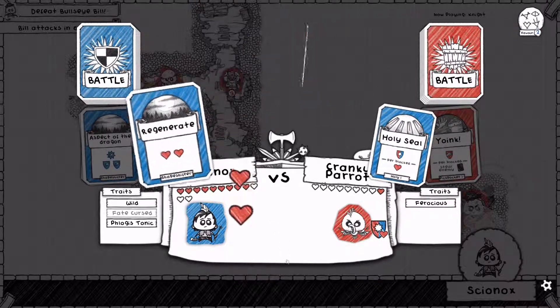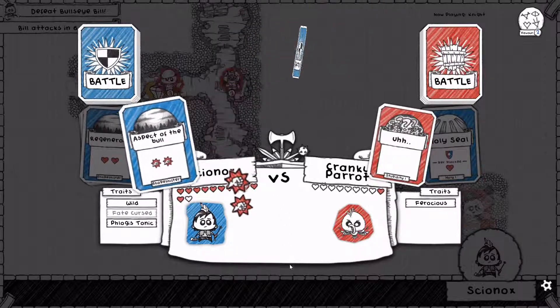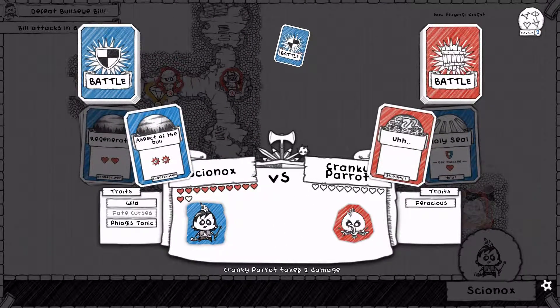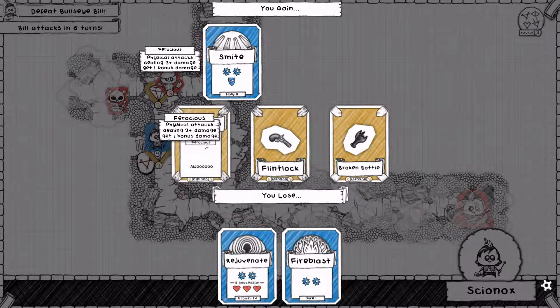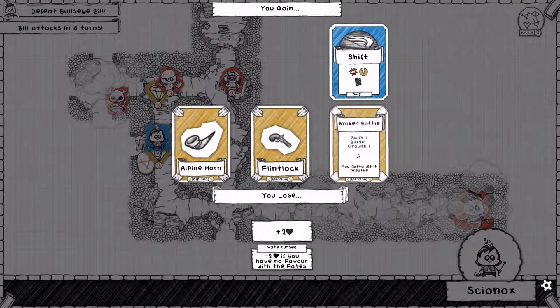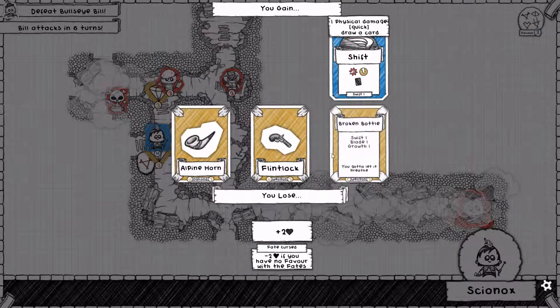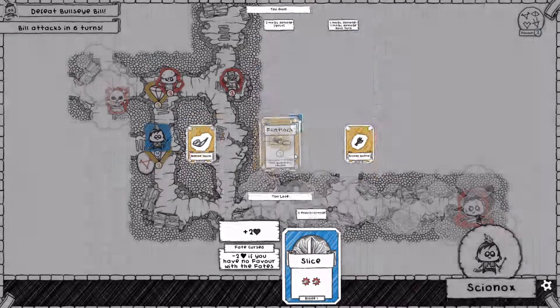Here comes the Holy Seal — let's regenerate. And find the Aspect of the Bull. The cranky parrot is no more — it petered out pretty fast, to be fair. So we could get rid of a few bad abilities here. The broken bottle would just give a shift, but I think the flintlock makes a bit of sense — gives us Fury, Flamelash and Ignite. But we do lose health for it, which is my concern.